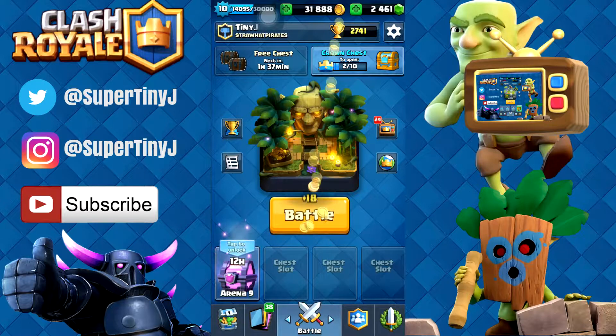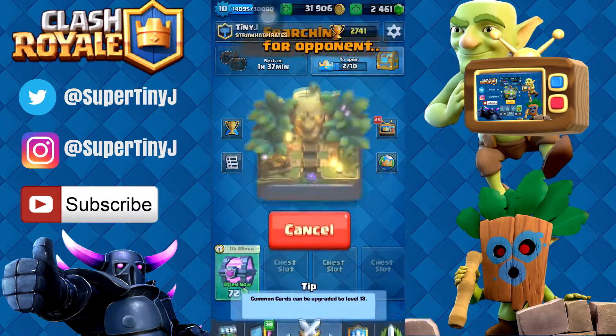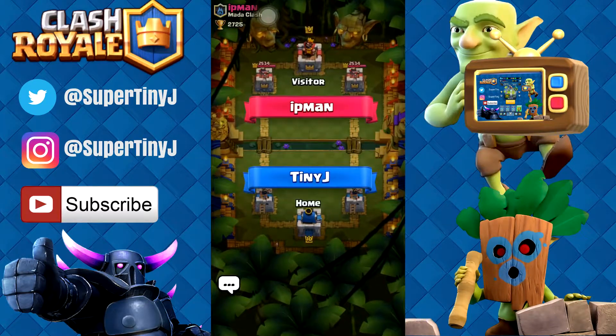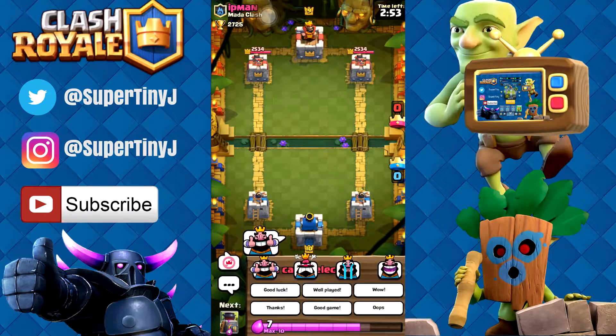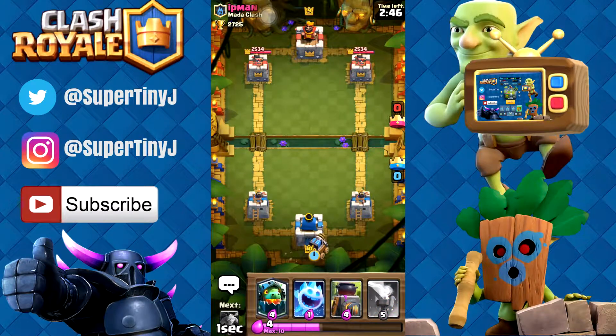Look at how good that looks right there. Let's tap that to unlock it and let's try one more battle — let's see how we do. One more battle with this deck. We're facing ip man and we're gonna give him a thumbs up and a good luck. What do we want to start with? I think we should start with the sparky right away and let's see what he has for us.